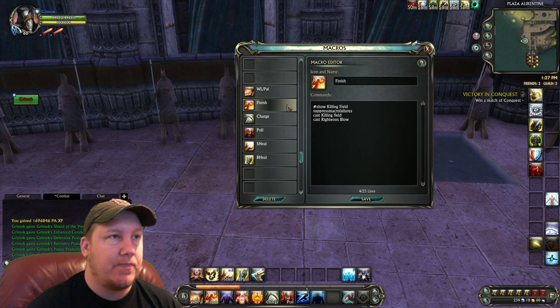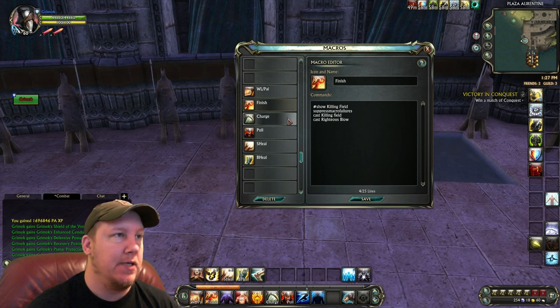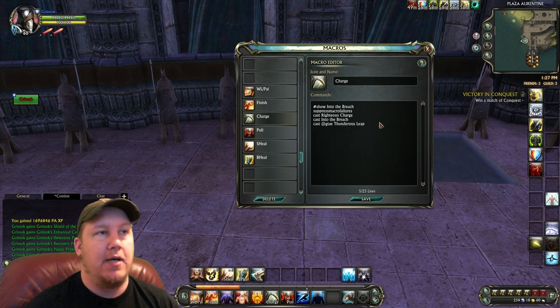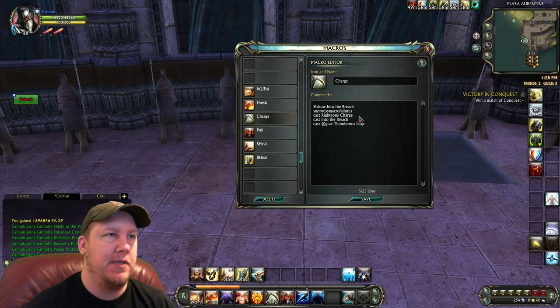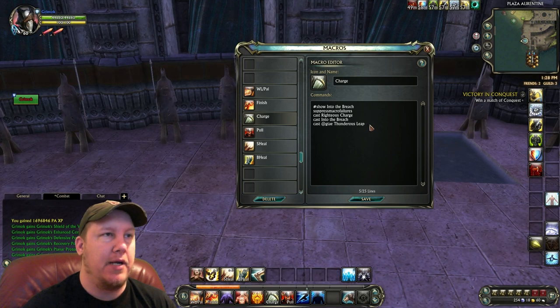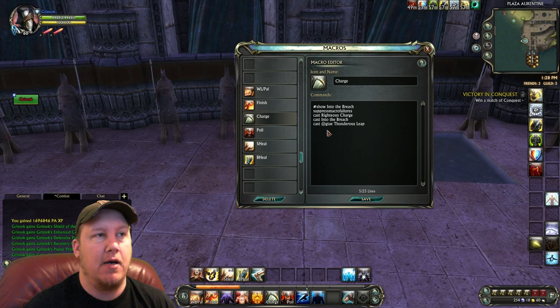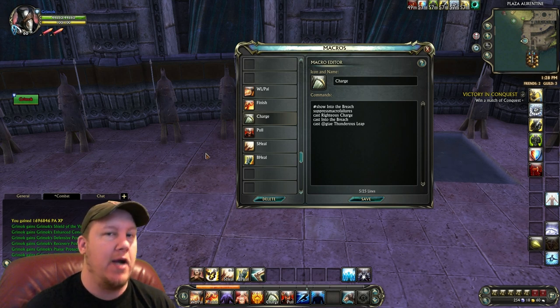Let's go into the finisher. The big thing is going to be your Killing Field — that's your hard-hitting ability, but it has a cooldown. So Righteous Blow will be the second finisher that has no cooldown. For your charges, I'm starting to put Thunderous Leap into my charges. It's a planar ability which I think all warriors have. It's nice to have a third charge in most of these builds. We've got the Paladin charge with the Righteous Charge, then the Warlord one, and then our planar one which is Thunderous Leap. I've got it ground-targeted so you can use it just like a charge without having to click on the ground — it will charge right onto your opponent.